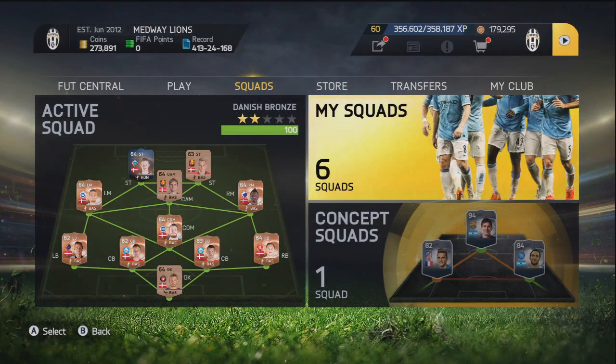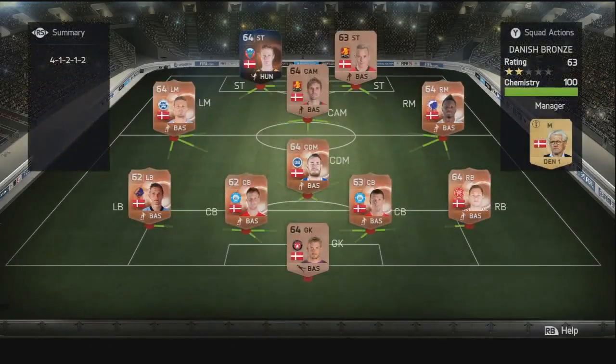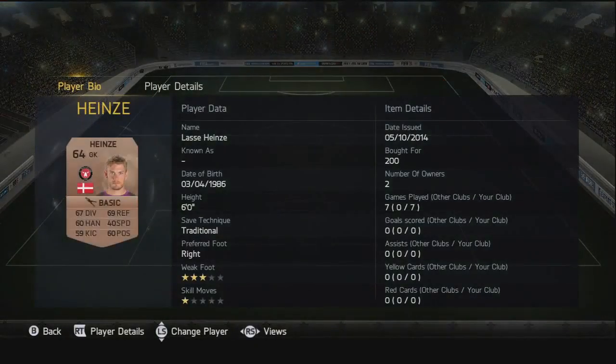Hey guys, welcome to a brand new squad builder. Today we're looking at the Danish bronze team. Here's the starting 11 - pretty strong squad. In goal we're starting off with Aintz - I think that's how you pronounce it, not too sure. He used to be a center back for Manchester United with the same name. Pretty decent keeper, the highest rated out of the bunch, a bog standard keeper really, six foot in height.